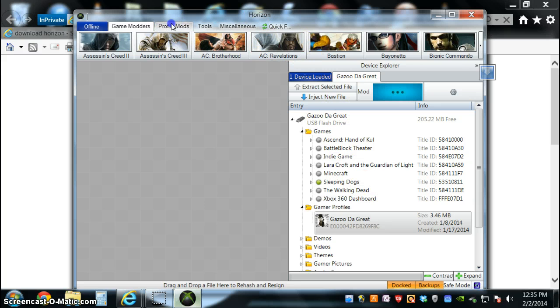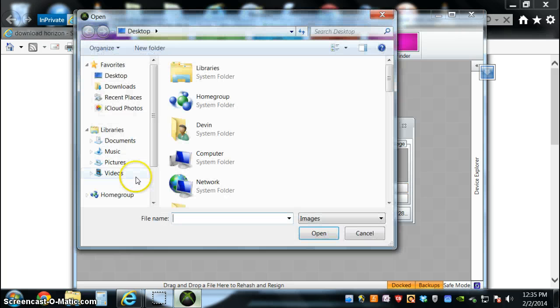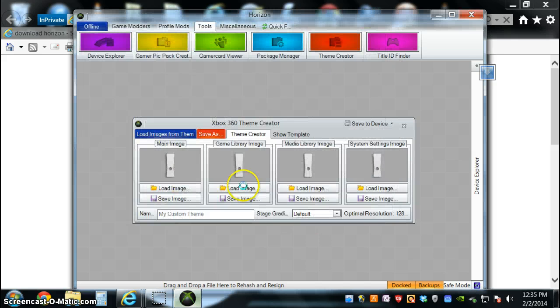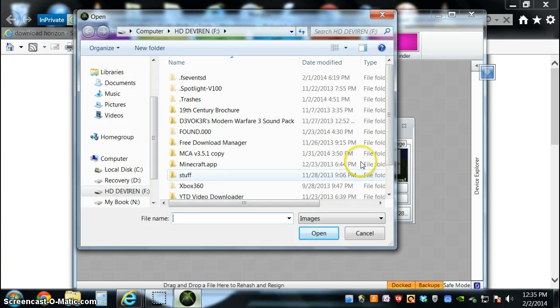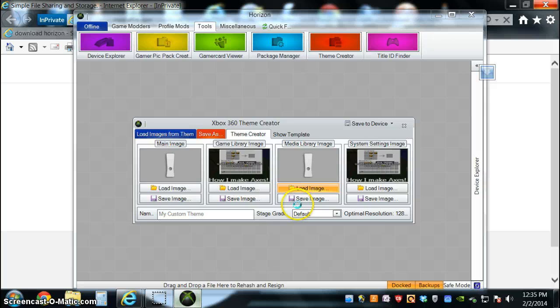Now, to make your backgrounds and such, you'll have to go to the Theme Creator and Tools. So you'll load all of these images — I'll just load a couple of mine. Hope it doesn't make my computer go all crazy, because I do not know what I'm doing here. My how-I-make-axes images, and my Super Smash Flash picture from my previous video. Loading images — I'll be back when they come.